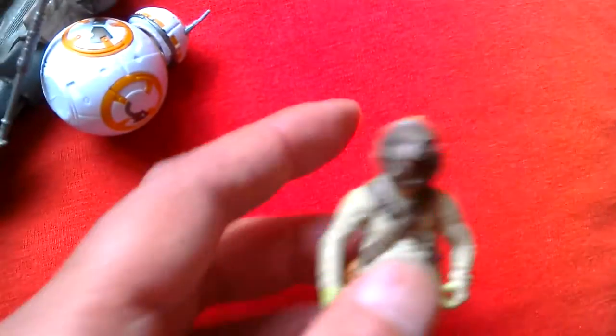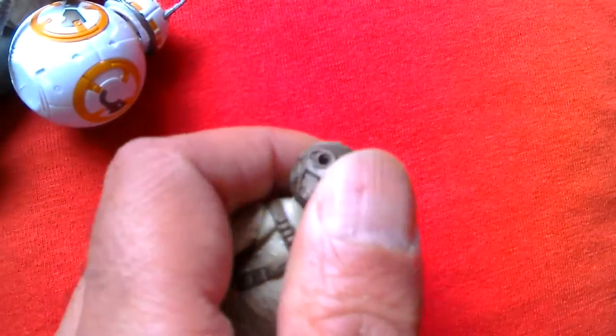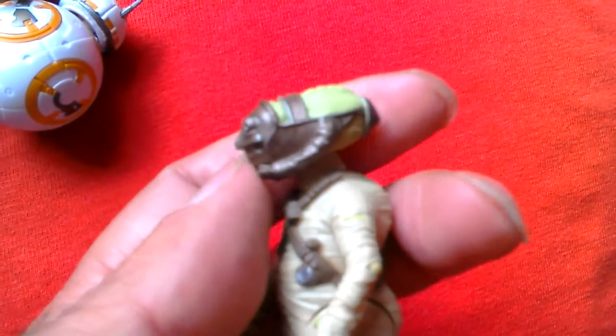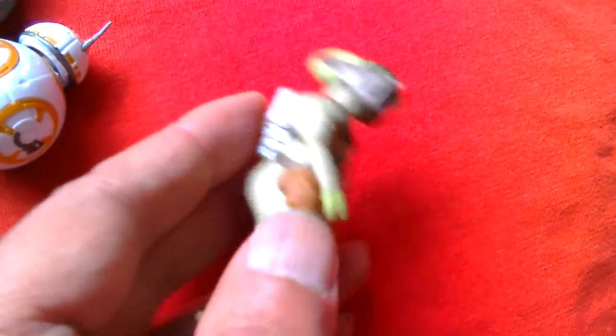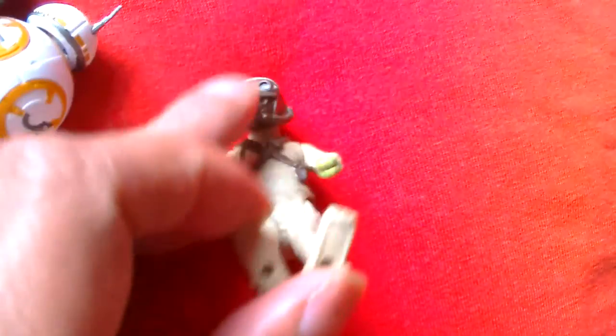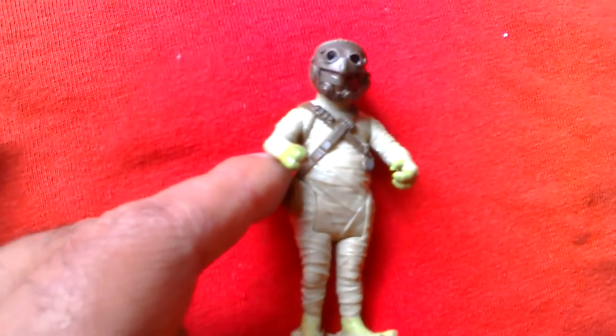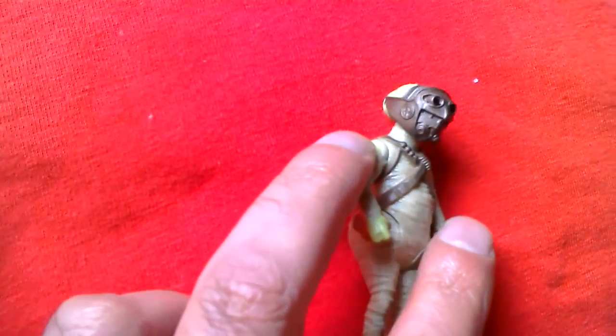And then we've got the Scavenger - big head, just on a ball joint. Nice detail there - he's wearing wraparound sort of bandages. Nice details. Arms move up and down, legs move, though they're really stiff. He's wearing sandals. Not a bad little figure. Nice helmet detail. Cool figure.